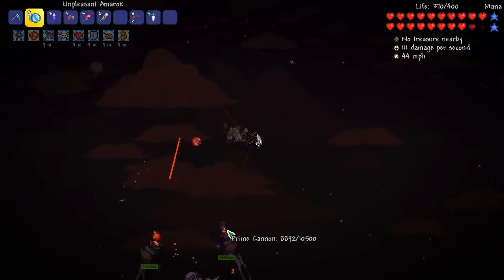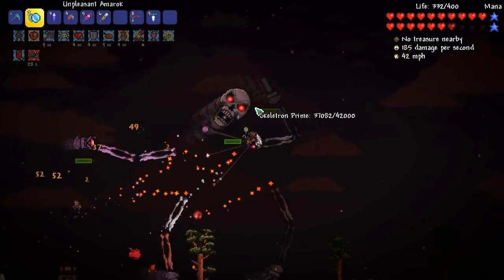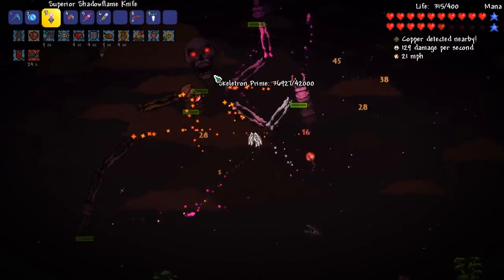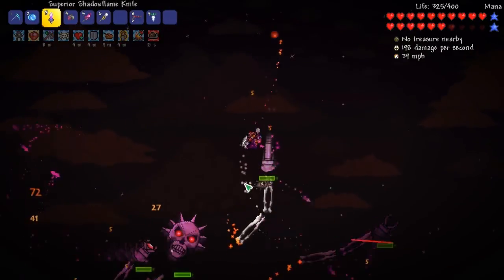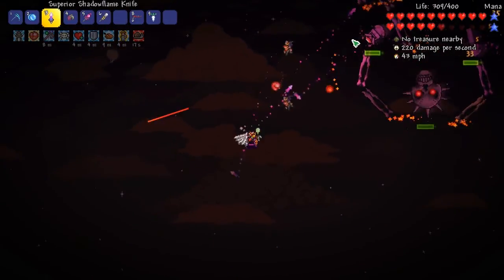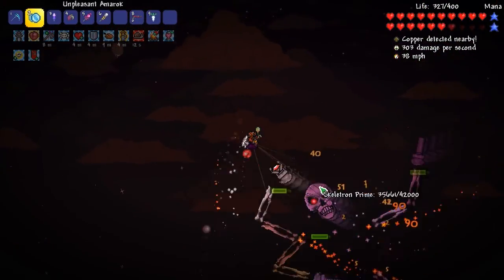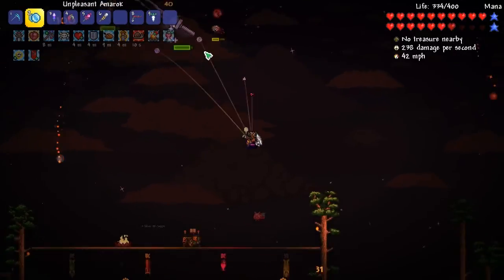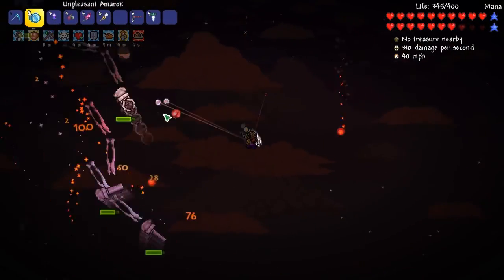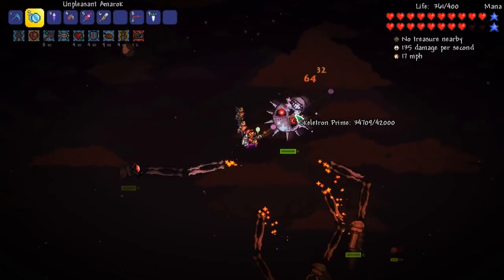We're going to see if we can slowly batter down Skeletron Prime. We got him down a whole 10K. That was 300 DPS per second - that's not bad. Obviously if he stood still more, any boss that stands still is pretty much just dead. Talking about the Golem - that dude's going to get fucked up when we get to him, especially with these fetid claws. That's easy money.